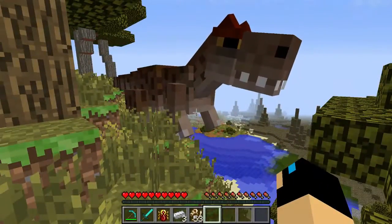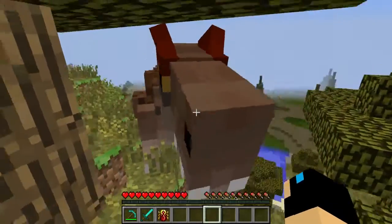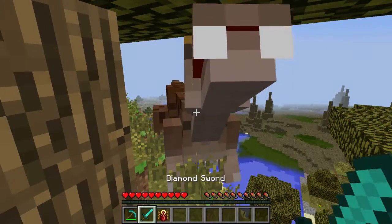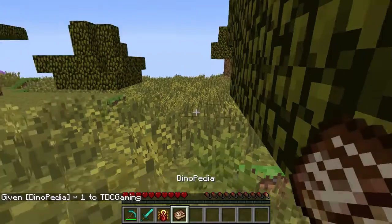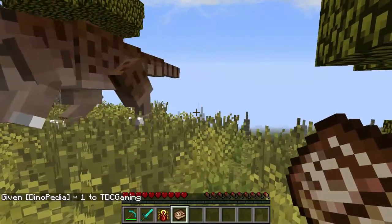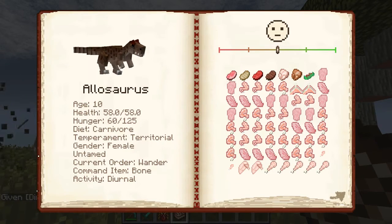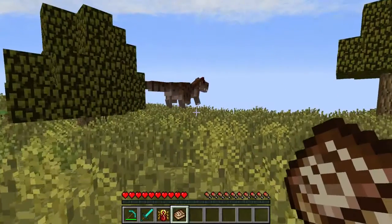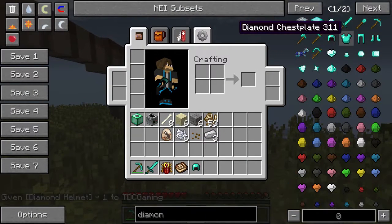So to tame this allosaurus — he's just so cute — to tame him, you're going to need a scarab gem, a diamond sword, and some pretty good armor. You're also going to need a dinopedia. Well, you don't exactly need one, but you're going to right-click on the allosaurus and make sure his age is 10 days old — or her age, because it's a female. You need to make sure that her age is 10 days old. That is when you can actually tame them. You can't tame them before age 10.